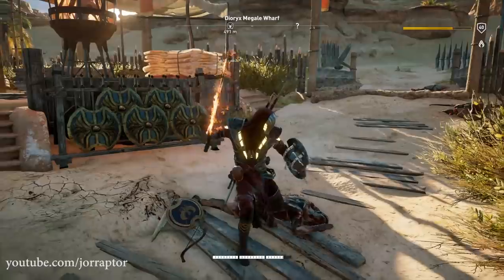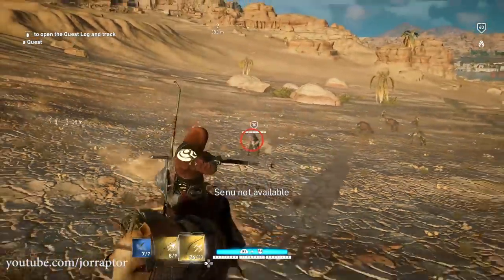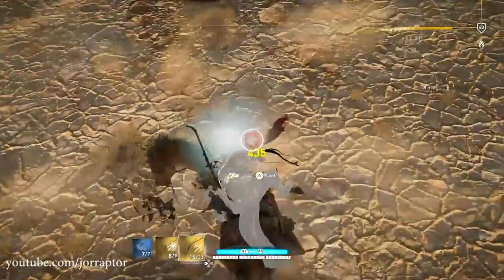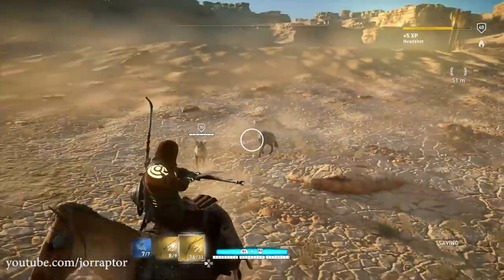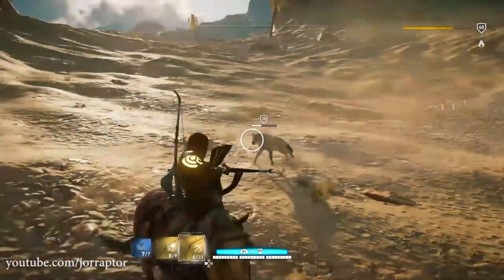Sandstorms should now not happen anymore over water — which is weird that it first happened of course. There is also a parry feature added to another playable character in the game, but I will not spoil who that is. It was already known that in Assassin's Creed Origins there would be multiple playable characters.